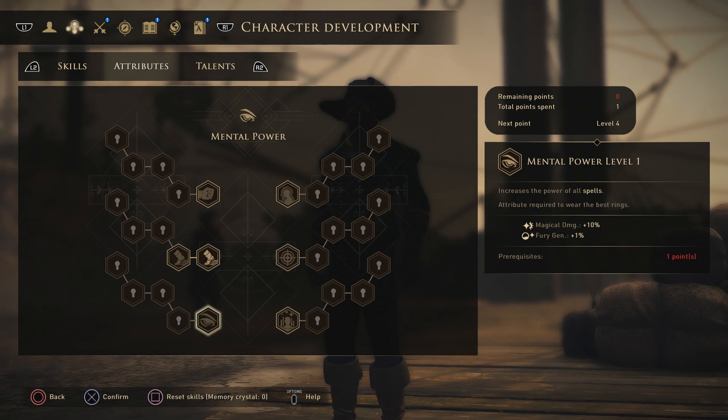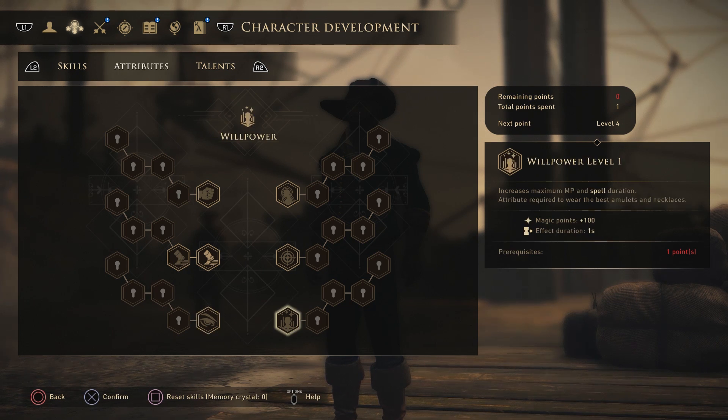For magic attributes, mental power increases the power of all spells and is required to wear the best rings, giving magical damage and fury generation each level. Willpower gives 100 magic points and an extra second of effect duration every level up — really good for pairing with magical skills like stasis, giving one extra second on those effects.